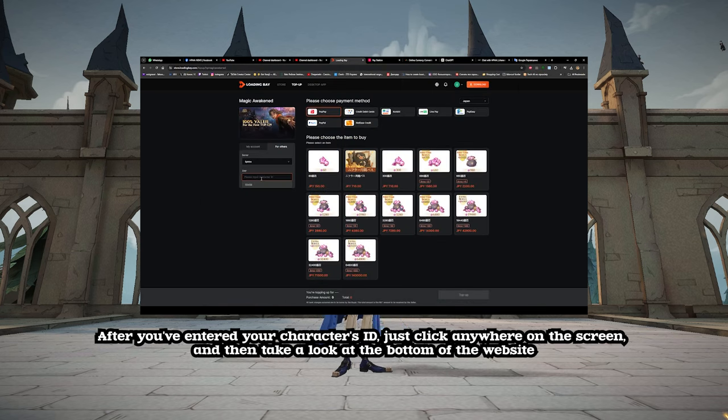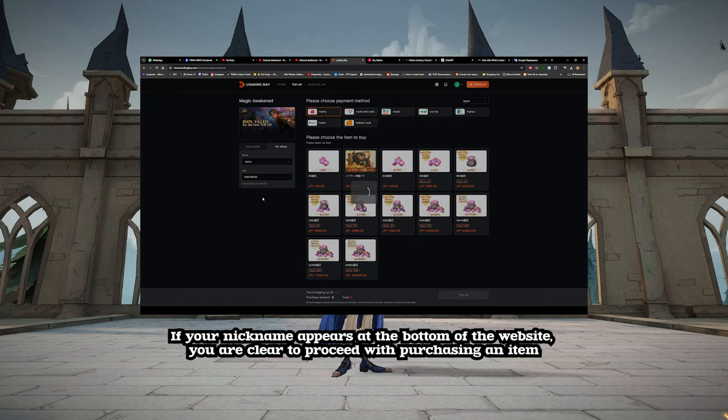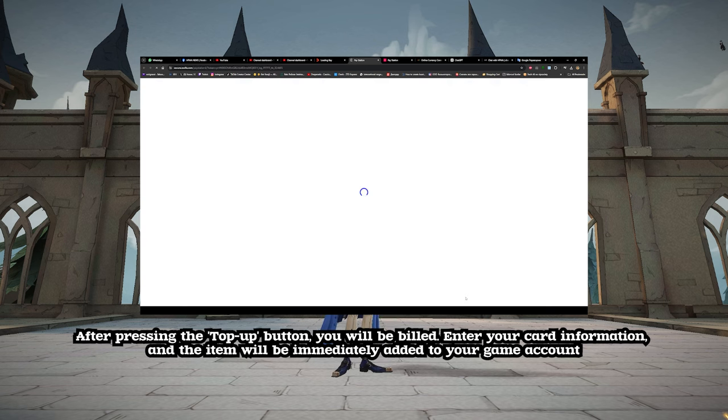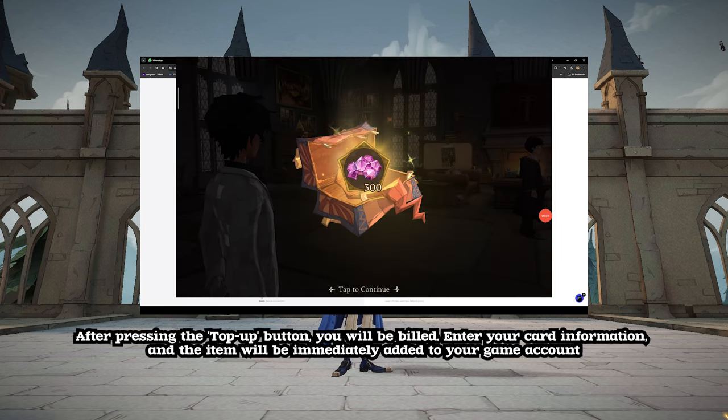After you've entered your character's ID, just click anywhere on the screen and then take a look at the bottom of the website. If your nickname appears at the bottom of the website, you are clear to proceed with purchasing an item. Choose your payment method and the item you wish to purchase, making sure your card is worldwide and not region restricted. After pressing the top-up button, you will be billed. Enter your card information, and the item will be immediately added to your game account.